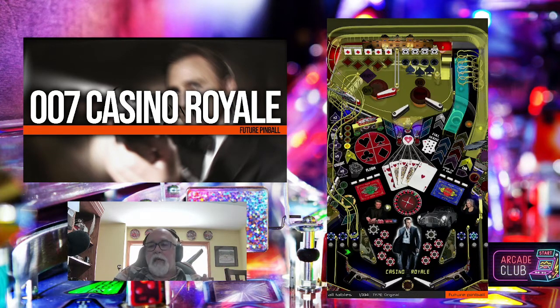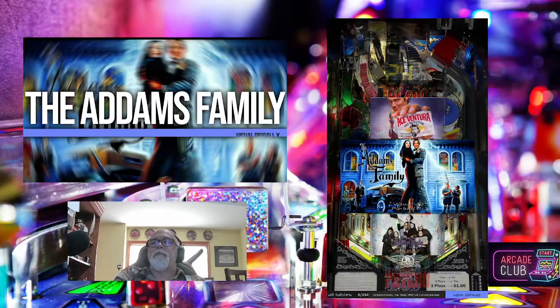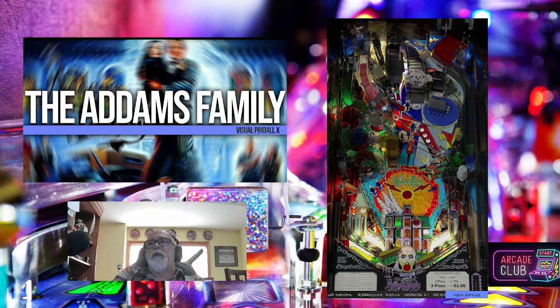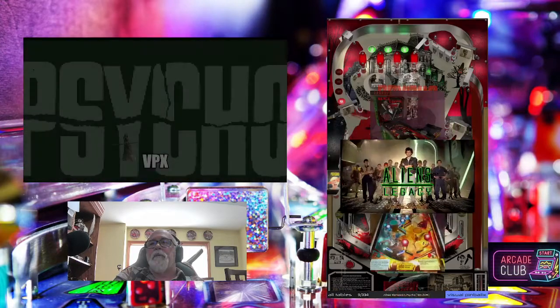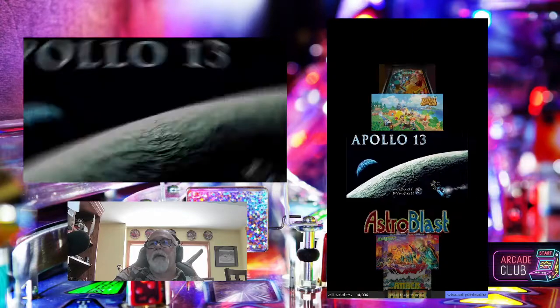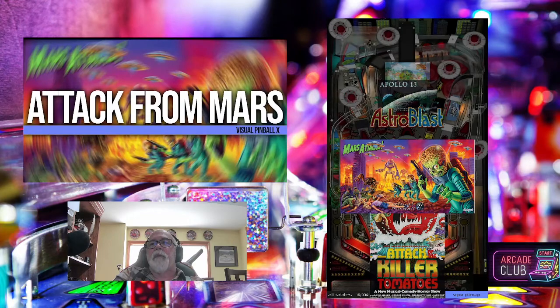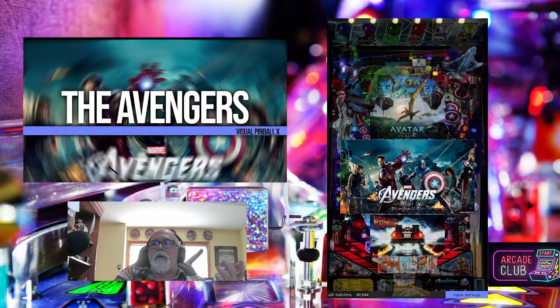So, you notice I hit C and nothing happened. Again, I'm in All Tables, but let's go down here and pick a table. Let's pick Adams Family — I want that to be a favorite. Hit your letter X. See it do that little flash? Now let's pick another. I love Attack from Mars, so I'm going to hit the letter X again. And let's pick one more — the Avengers. Hit the letter X again. These are ones that I'm going to be adding to my favorites now.